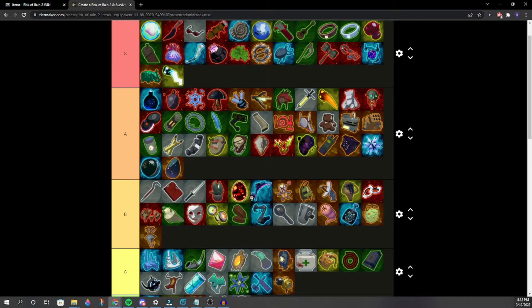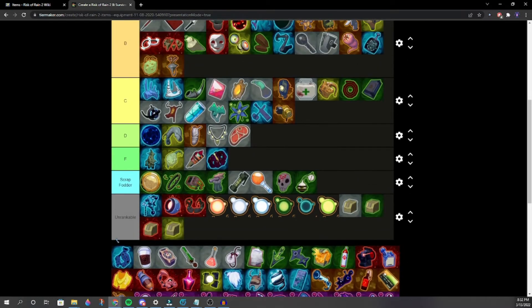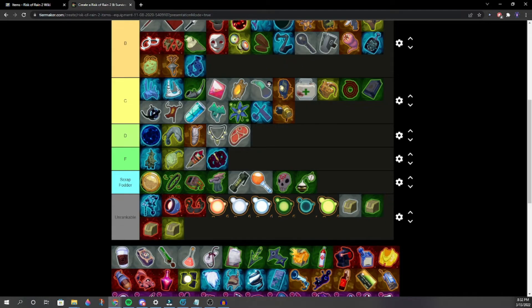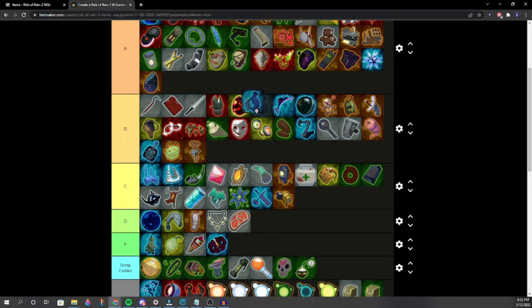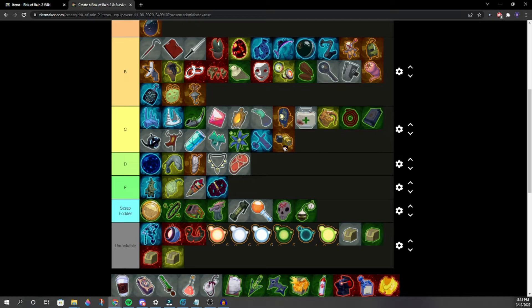Why is Visions so high? Connor put it there probably. We put it lower. Visions is best when paired with Essence. All the Heresy items are placed together. We created the Heretic with that. Strides of Heresy is probably the weakest. Have you actually played Heretic? She's kind of bad but fun — negative health.